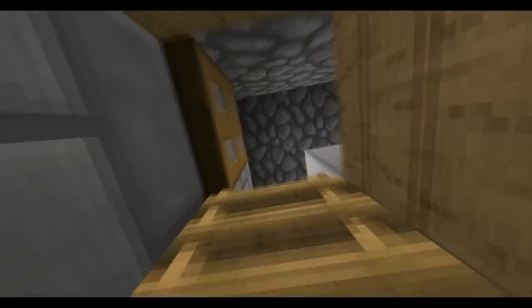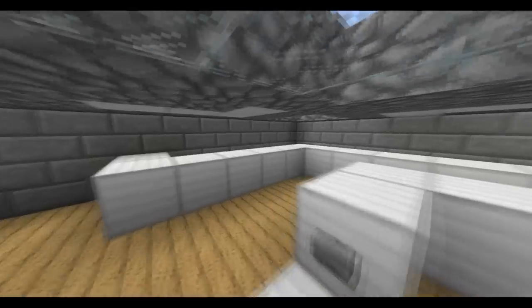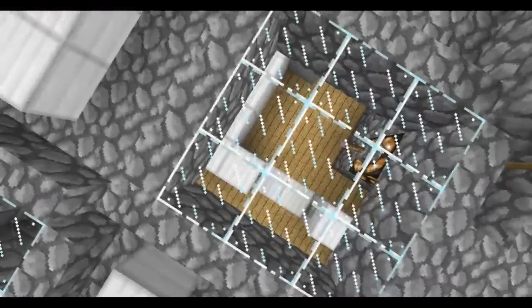And then we go up here into the roof space, where we've got all the air conditioning, ventilation, and stuff like that. And we just nip up here to the roof - and yeah, there's the roof.